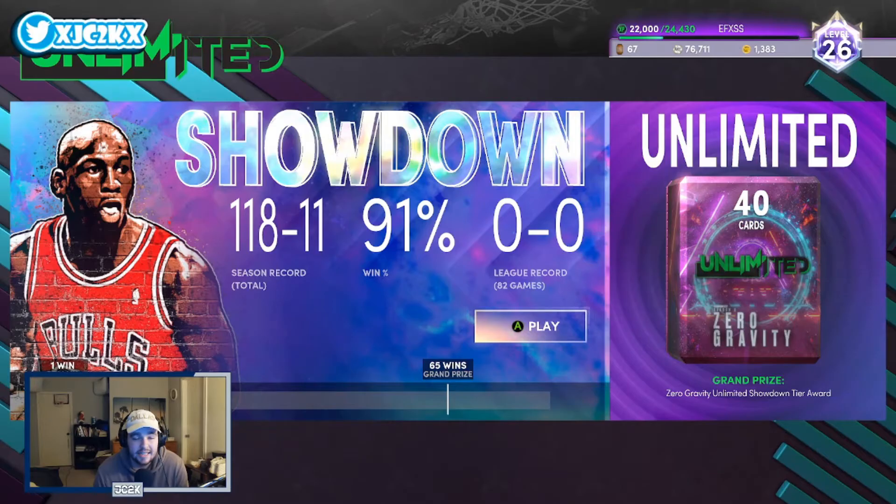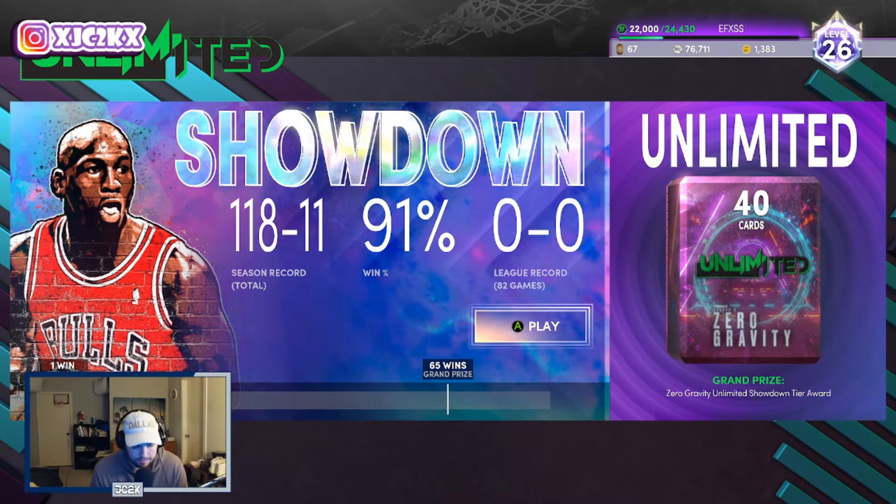Just like the last couple seasons, he has knocked out Showdown very early in the season, managed to go 118 and whatever level which is a pretty darn good record. It takes 118 wins to complete Showdown tier — 53 wins to get Galaxy Opal tier done, which gets you Dark Matter Bob Nedelicki, and then another 65 to complete Showdown tier. You have to go 65 and 17 or better to complete Showdown tier and get this reward box.